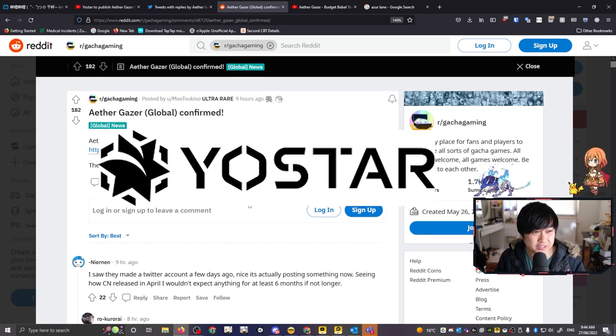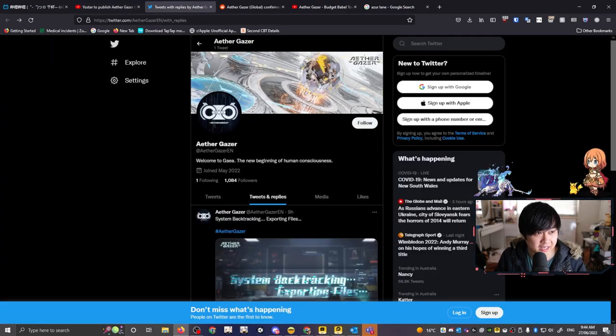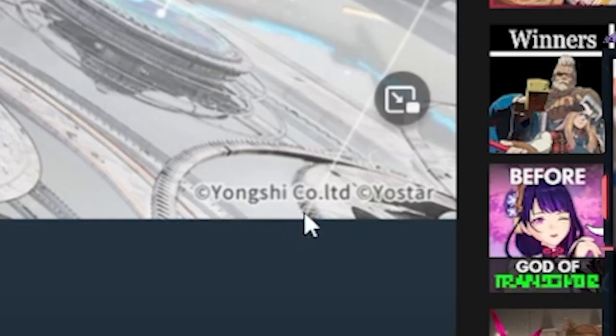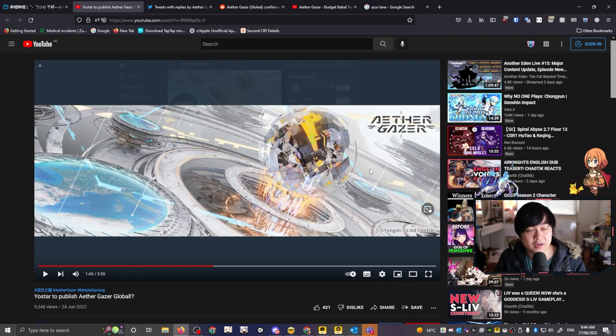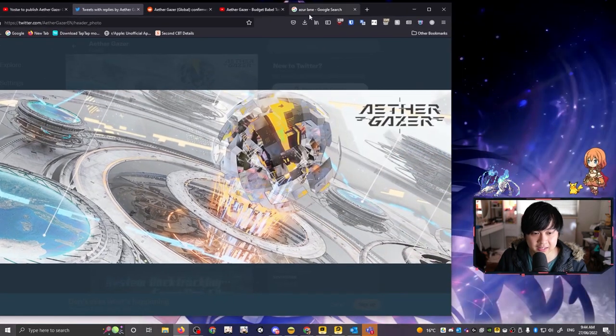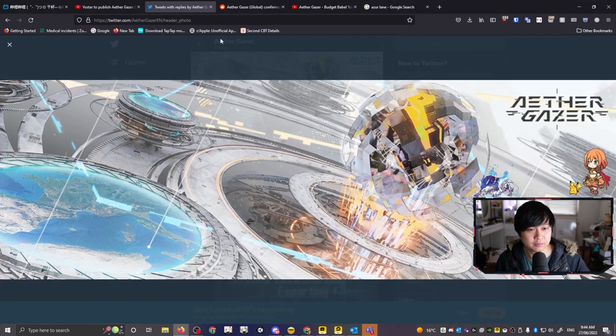When I was looking for evidence of Yostar publishing, the only evidence I found was from Chaotic's video, where on the Twitter page he was able to click into the banner and see Yongxi Core LTD and Yostar listed. However, when I click into that same banner now, they seem to have actually removed it. This kind of removes the Yostar confirmation, but I think it's just that contracts are not finalized yet — probably still finalizing a couple of things, so don't be too worried.